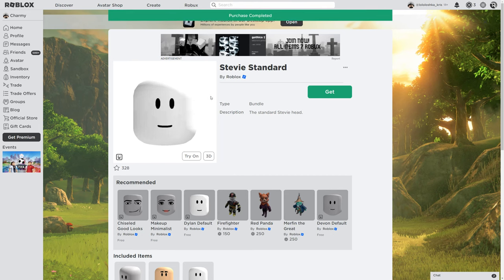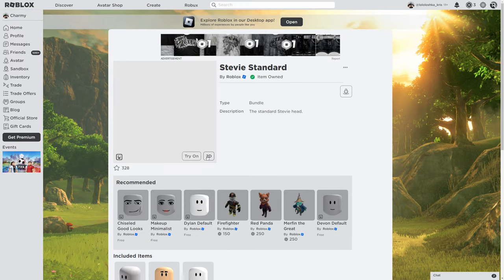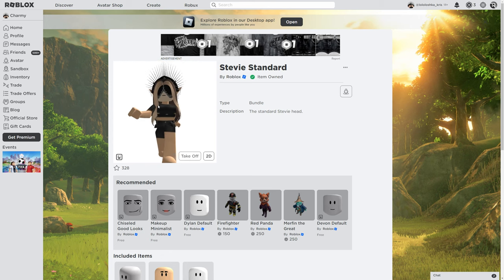It's just a free Roblox hat, and here's how it looks. When you try it on, the old look looks like that, and in 3D it looks like that. Thanks for watching, I'm Charmy — bye bye!